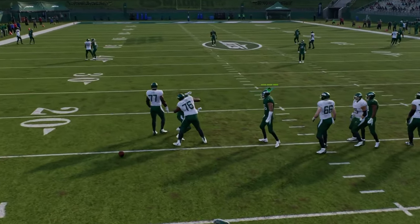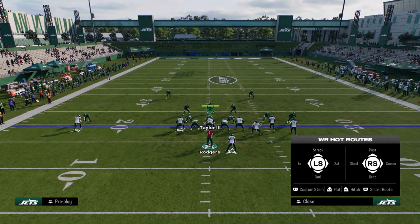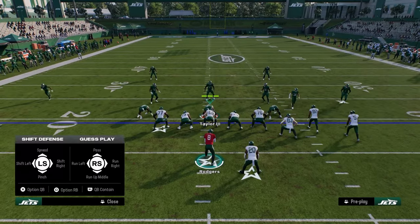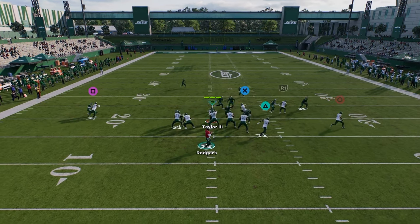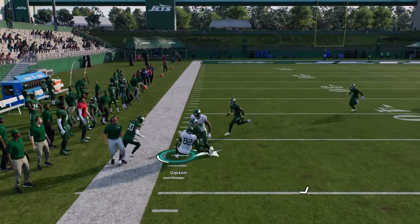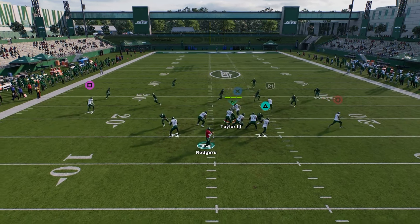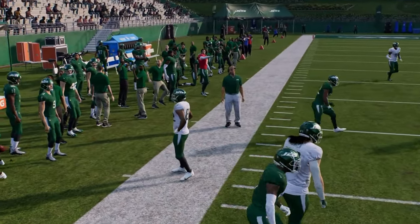Man-beating routes can sometimes be random, but normally this in route does fry man coverage — it gets that inside leverage. In practice mode, man coverage guards a little better than in-game. You can also go with the post or the in route, both are solid. I really like how this deep in route spaces the field, and it goes flat against zone coverage which is nice.